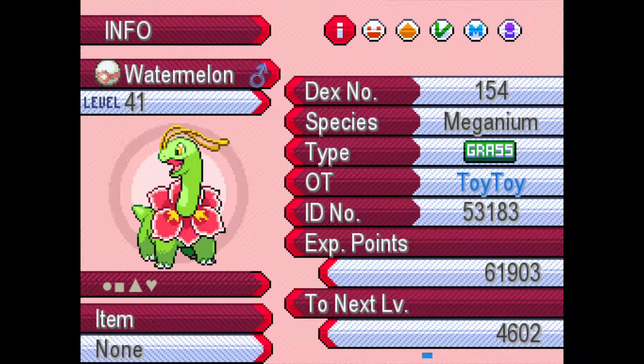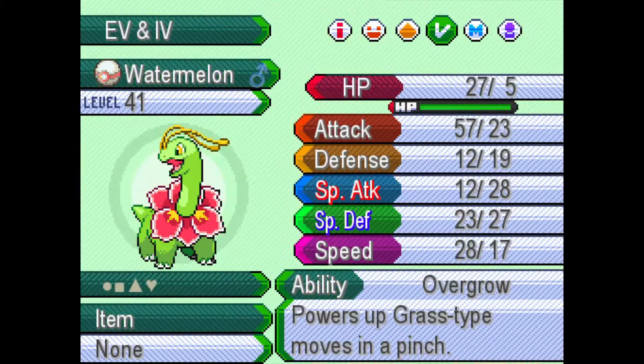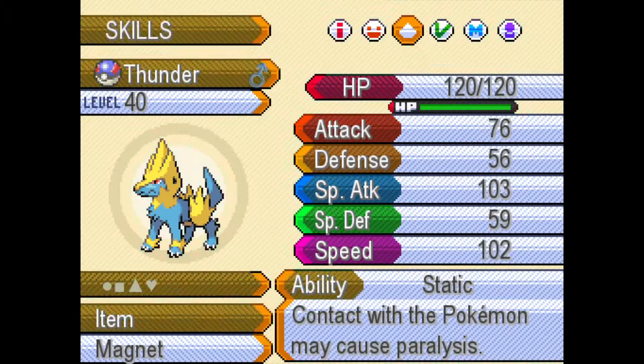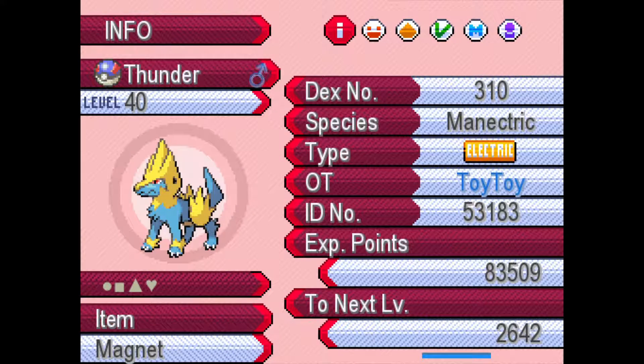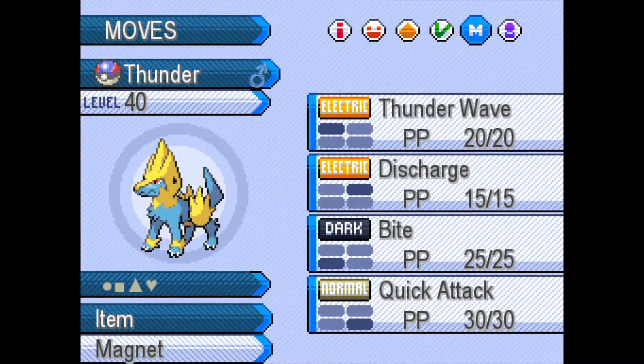Next up we have Watermelon the Meganium, who has the Overgrow ability, Reflect, Light Screen, Magical Leaf, and Poison Powder. And last but not least, we have Thunder the Mane Electrike with Static, Thunder Wave, Discharge, Bite, and Quick Attack.